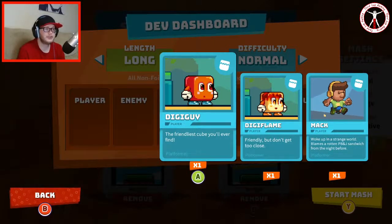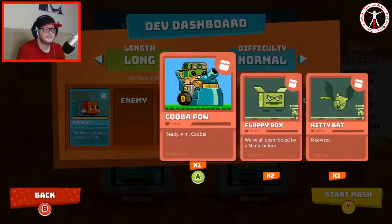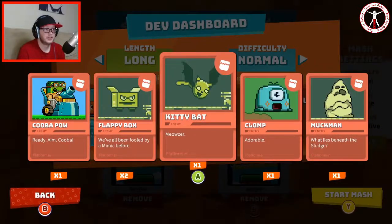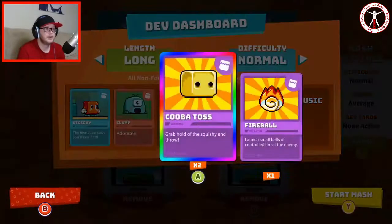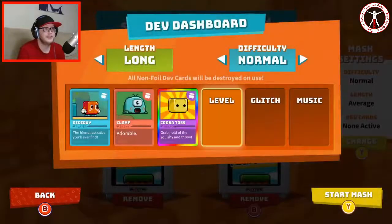I think that's the first one I ever used on this game so I'm enjoying that one. For the enemy we've got Kuba Pal, Flappy Box, Kitty Bat — I'm quite liking Klomp. It's quite a nice name and it is adorable like they say, so let's go for Klomp. For the weapon I think we've got to go for the Kuba Toss on this one — and it's a shiny, so let's do that one.